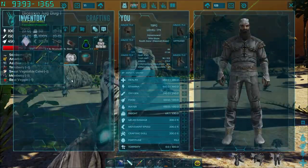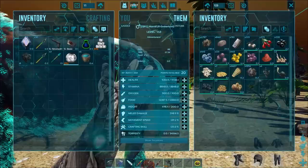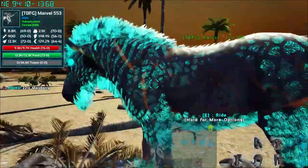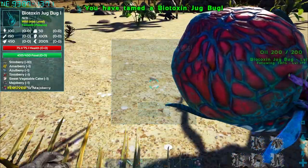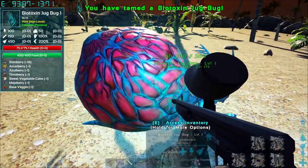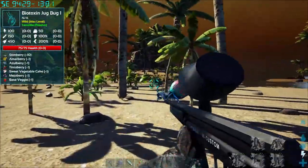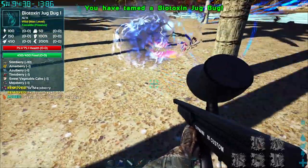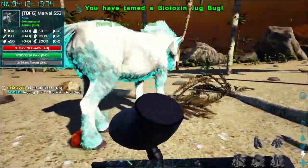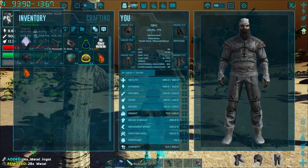I need this biotoxin bug in order to get the stuff for the next arrows I want to make, so we need to just tame this guy up real quick. Looks like it's one passive mejo berry. We should have a bunch of mejo berries - let's go with the mejo berry. It's just a passive tame. Cool, biotoxin bug - that's kind of huge because we need this guy in order to get the arrows that we want. Oh, is this also a biotoxin bug? It is! Give me all the biotoxin bugs, I want all of them! Alright cool, we'll take these guys back to base.